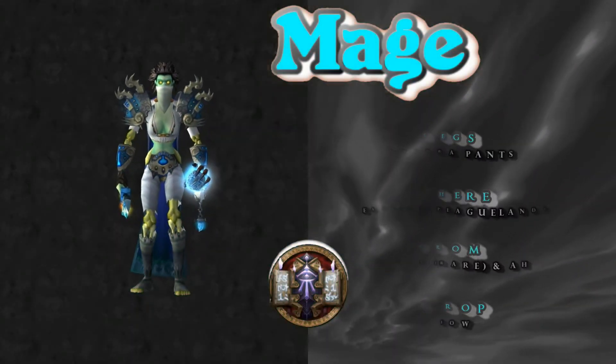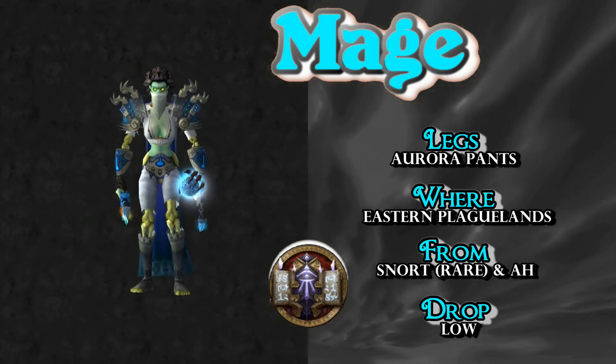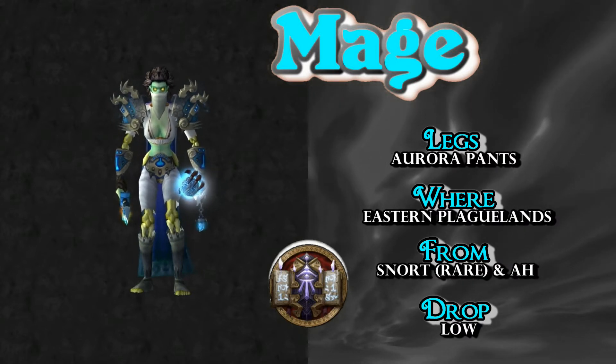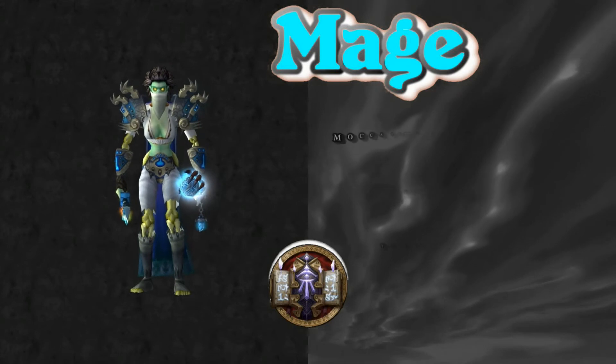Who wears white pants? Frost Mages and Ice Cream Vendor Salesman! Aurora Pants from Eastern Plaguelands — Snort is a rare there and has the best drop rate. Other rares also drop them, or you can check your local auction house to pick up the Aurora Pants.